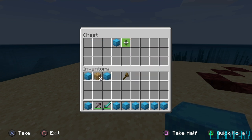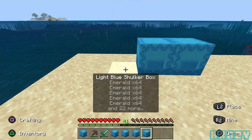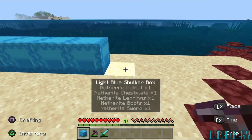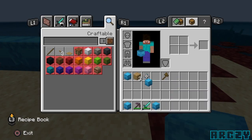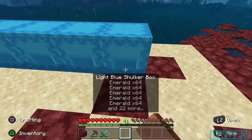Now all we need to do is take these out of the chest, and I'm going to show you right now that all the items inside the shulker boxes have duped. This is a very good glitch — it didn't take that long at all. It took me about two minutes and I duped all of this stuff.